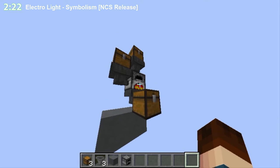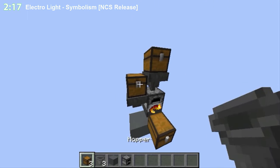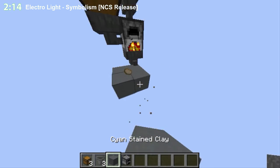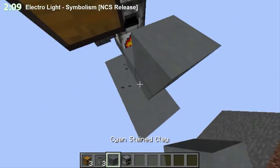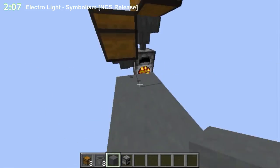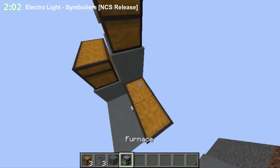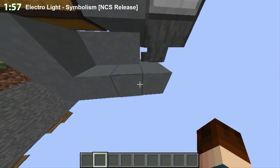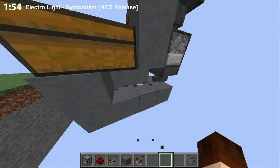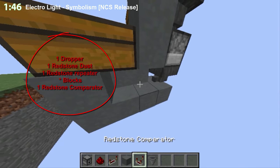And if you want to do what I did there — to be all at the same level like this — you have to do some things. Like if this is your floor and you want to access everything from here and you want the chest here, that's a thing you have to do. So what you will need: 1 hopper, 1 dropper, 1 redstone dust, 1 redstone repeater, some blocks, and 1 redstone comparator.